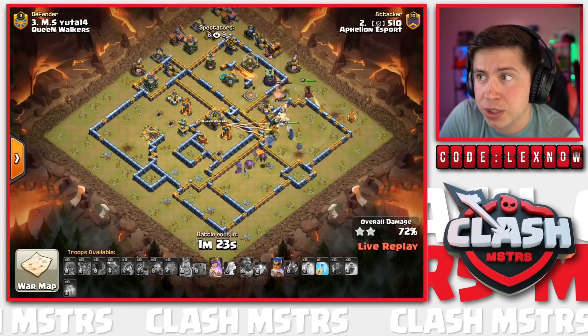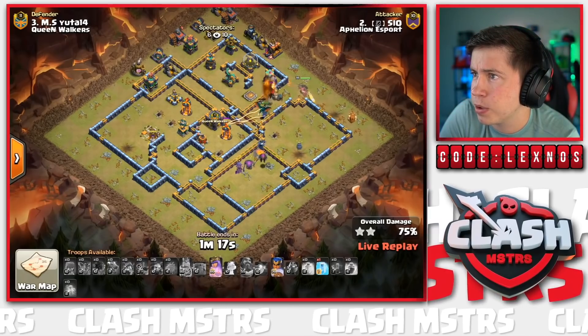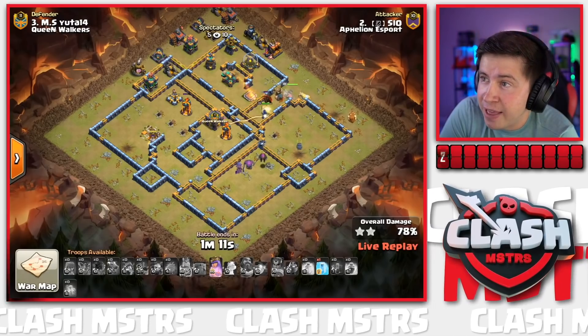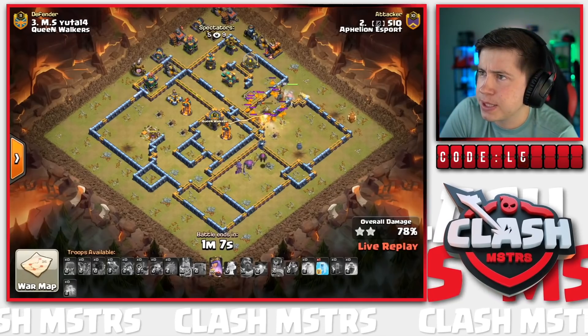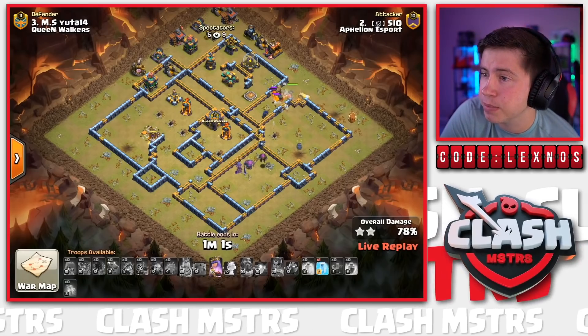The Lava Dog does indeed come out - that's about to make the party real interesting! The core Multi is still up and killing everything. Both the Royal Champion and the Queen are stuck on the Lava Dog, and the Scattershot can reach the Royal Champion. No Poison Spell to help assist; got a Freeze but not much else we can do - maybe help the Queen get a couple more buildings with her ability.